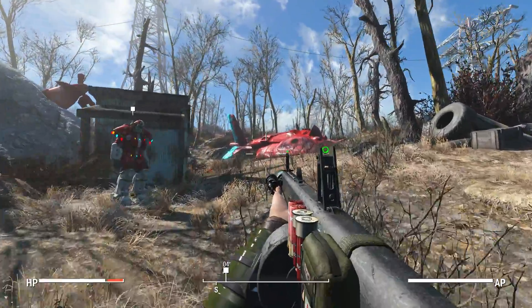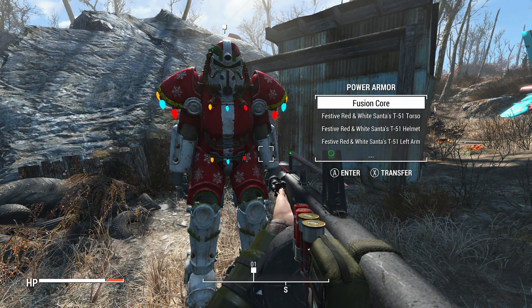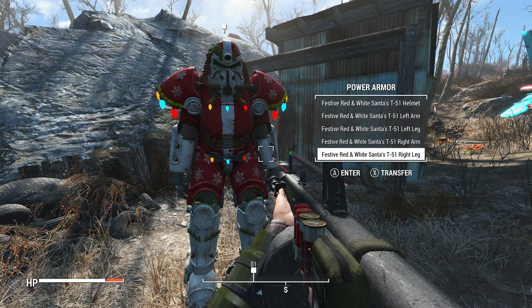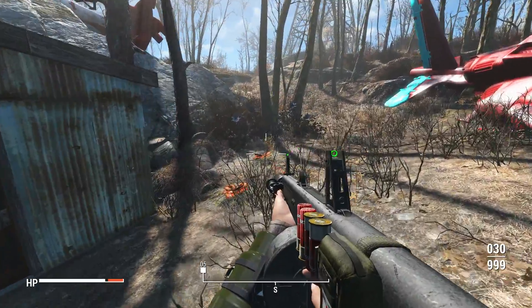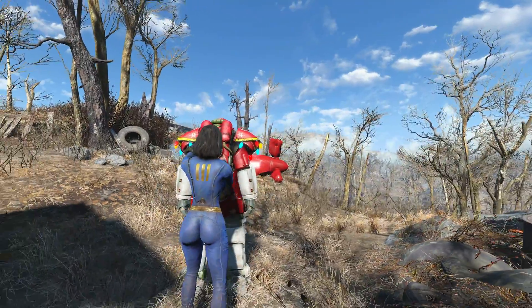There's the armor. It's just like — I mean that's very fancy. Professor of Red, White, and Santa's T-461 Power Armor. Sick. We'll take that. I mean we might as well hop in it now. Give me the Power Armor.